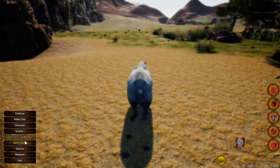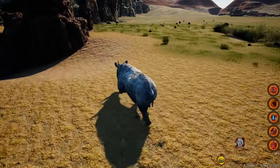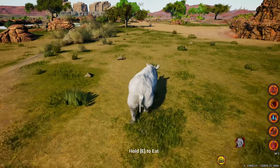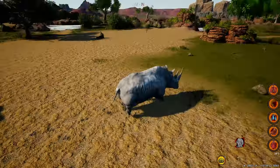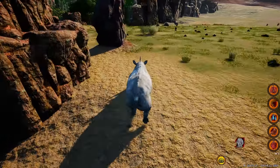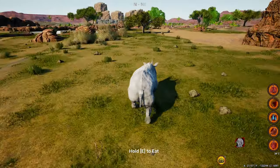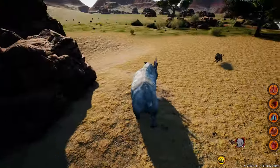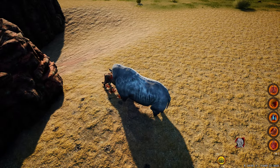The charge ability is not something that you can just charge at animals and automatically do a percentage of damage. You need to attack them. So what I'm trying to say is if we have a lion and if we use the charge ability, do a U-turn over here because the turn radius is pretty big. So if we charge at the animal by pressing C, we won't really do any damage because we need to attack. And if you do the charging ability with the right-click combo, you might as well be able to do max damage.